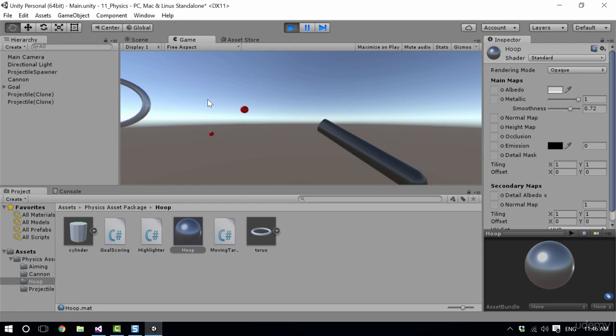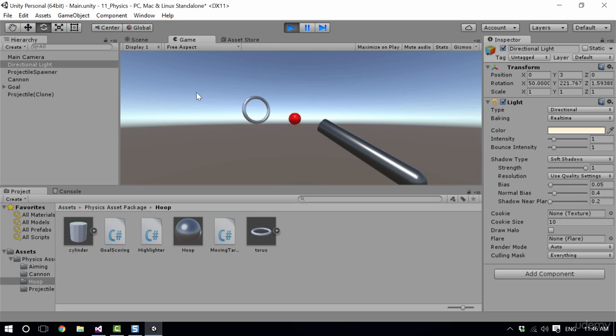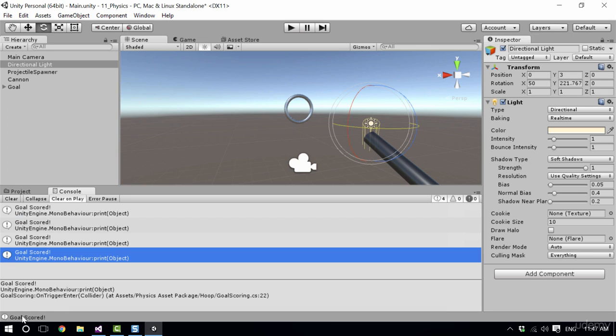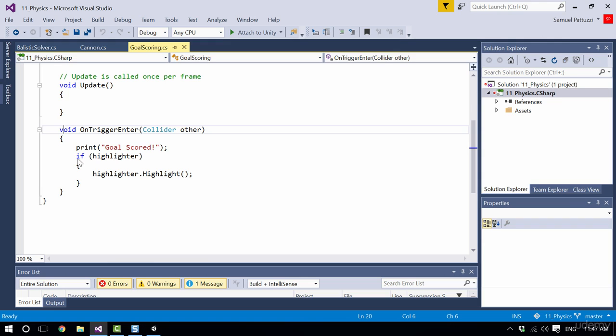This is looking a little bit weird because the sun is behind our scene. Let's fix that quickly — select the directional light and rotate it all the way around so it's illuminating our scene properly. Hit play and there we go — now we've got more of a cannon look and we're shooting into a more metallic hoop, which looks a lot better. The original problem I mentioned was that the goal scored seems to just be doing logs, which is a bit dull.